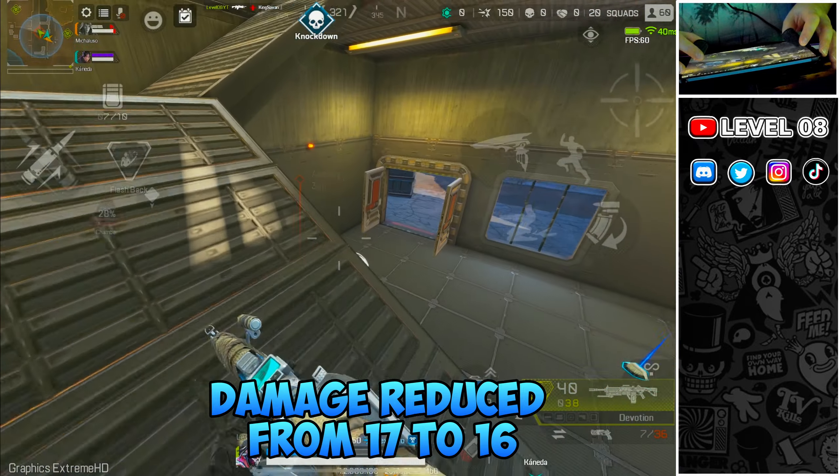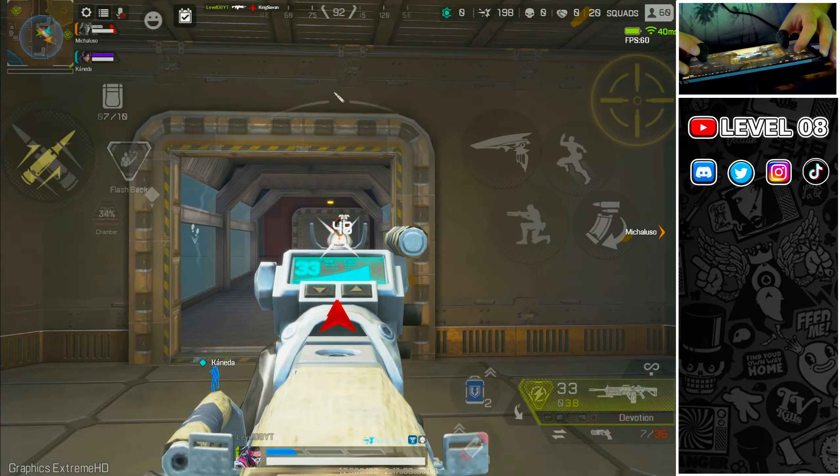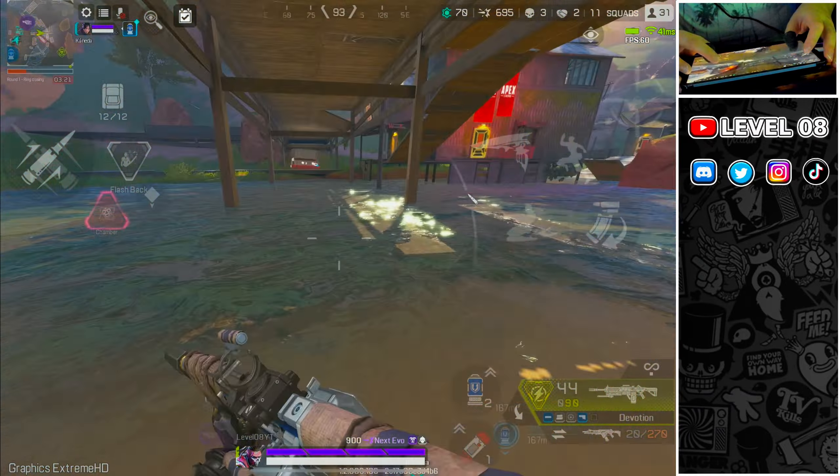Devotion. You either hate it or love it, but I personally enjoy playing with the Devotion, so I'll give it an A. The Devotion is one of the strongest energy weapons in the game, even if they reduced the basic damage from 17 to 16 in the last patch, but it performs very differently than other LMGs. It takes a while to get going, but after a few rounds it will spit out bullets at an alarmingly fast rate. This is increased even more with a turbocharger, allowing you to reach top firing speed even faster. With one of the highest DPS in the game, it's a beast in close and mid-range fights.